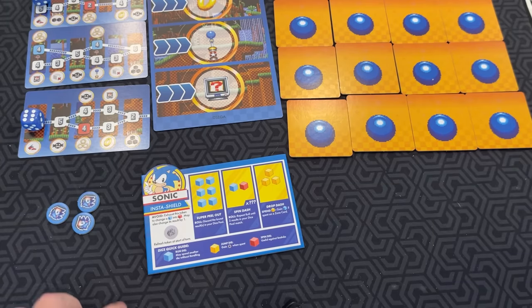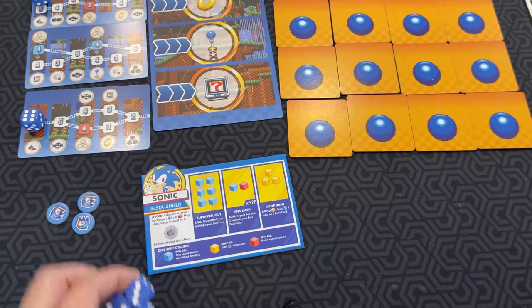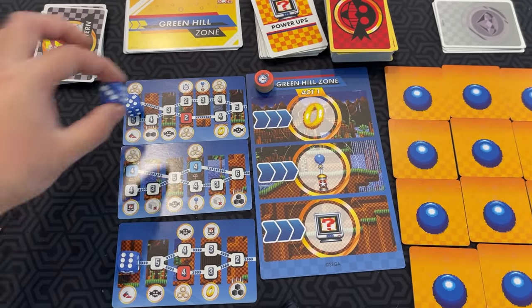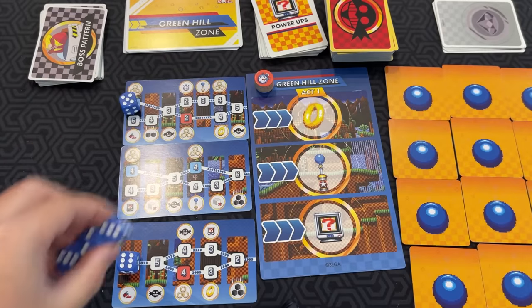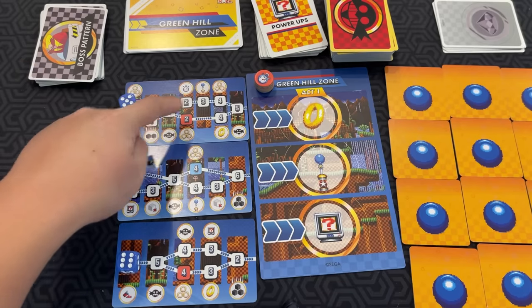Now let's go into the different dice properties. Blue dice are called run dice, and these are convenient because you can actually keep spending them without having to reroll your pool. For example, if I had these dice, I could place a three, a two, and a three and keep going. With other dice, you have to reroll each time, but blue dice can chain like that, and each time you'd get a different reward or penalty.